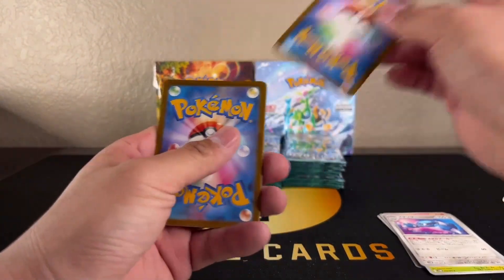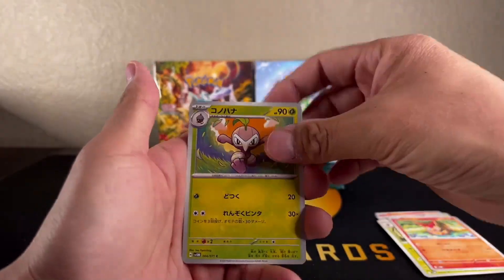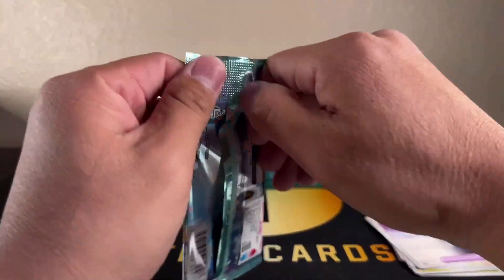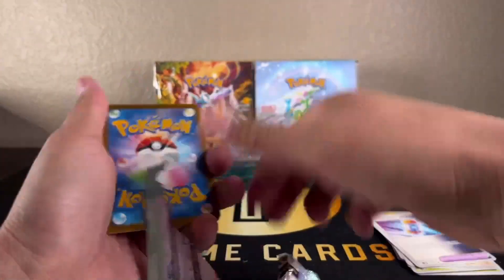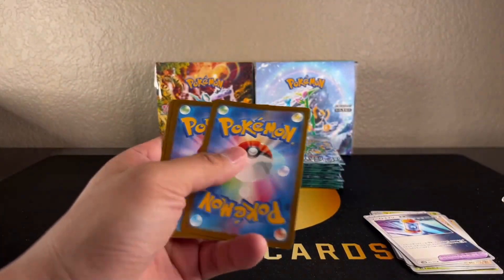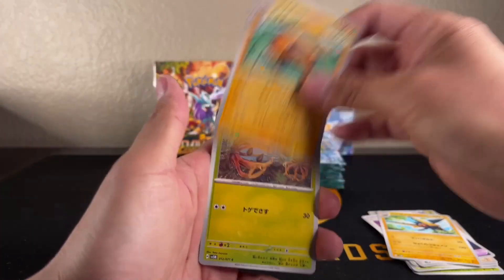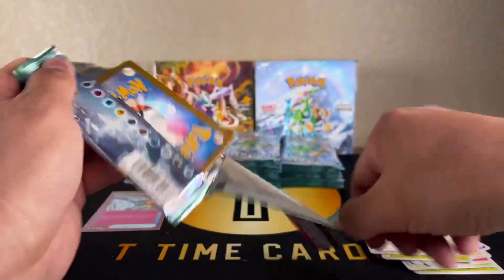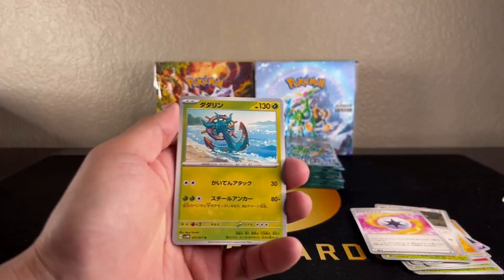If you guys know anything about what that is - I don't play the game nor can I read Japanese, so not sure what we're looking at there. But it does look pretty cool. The holo pattern is pretty awesome. Oh, that's cool - Raichu, I like that artwork. And nothing - so yeah, 30 packs in here, you're gonna have a lot of packs that have nothing, five cards per pack.